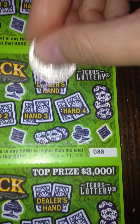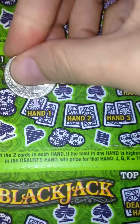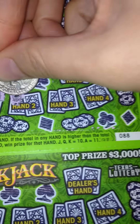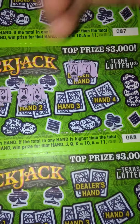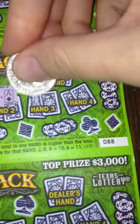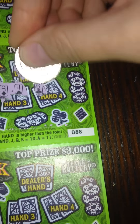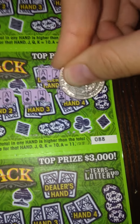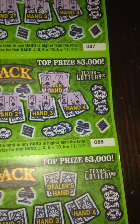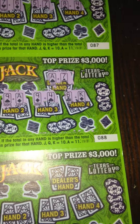88. Dealer's hand is Ace and 7, so we have 18. My hand is Ace and 2, nope. 9 and Ace, so that one's 20, so we have one winning hand on 88. And we have 9 and 4, not good enough. And K and 6, which is 16, so not good enough. So one winning hand on number 88, which is going to be that Ace and 9.